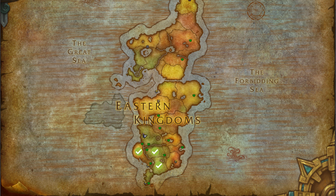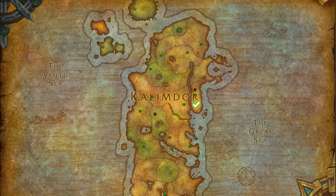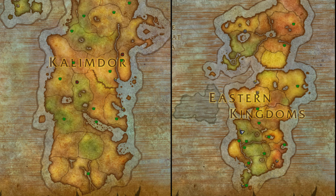For Horde players, Durotar works great as the Horde equivalent of Elwyn Forest, which can also lead nicely into the Barrens. Alternatively, Ashara is an option, and both Ashara and the Barrens questlines will eventually lead you into Ashenvale. I would recommend avoiding zones like Desolace, Feralas, Blasted Lands, and the Burning Steppes, as these zones were originally designed for higher level players with faster mounts or even flying mounts.